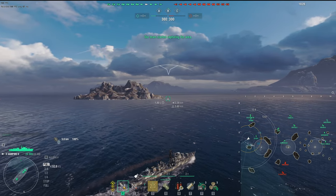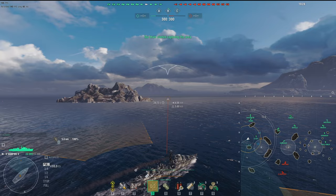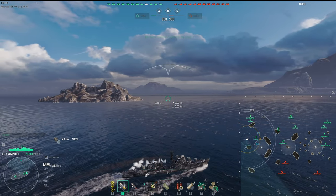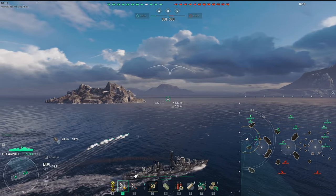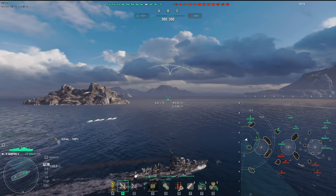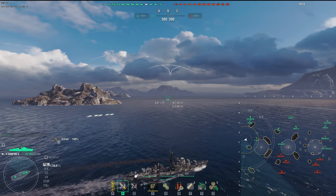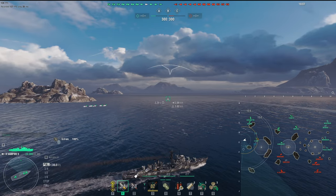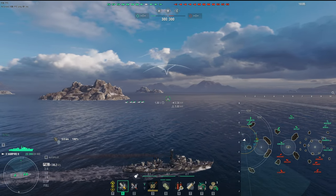Vampire 2. You can see we're starting on the western side of Alpha. Already I'm looking at the team and just looking at what they are doing. This is why I like the destroyer role better — because nobody else is doing anything right. San Martin's way in the back behind an island. Hawk is behind an island. Zao is behind an island. The only guy that gave any support is the submarine.